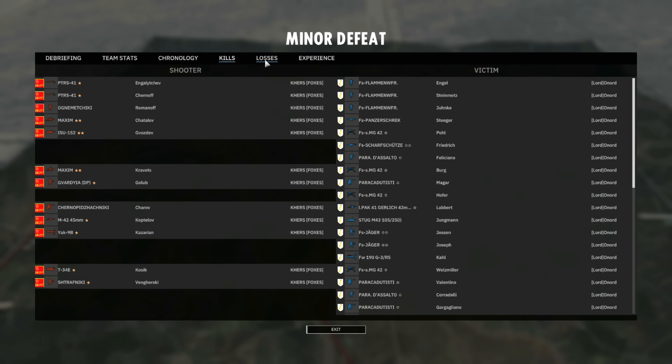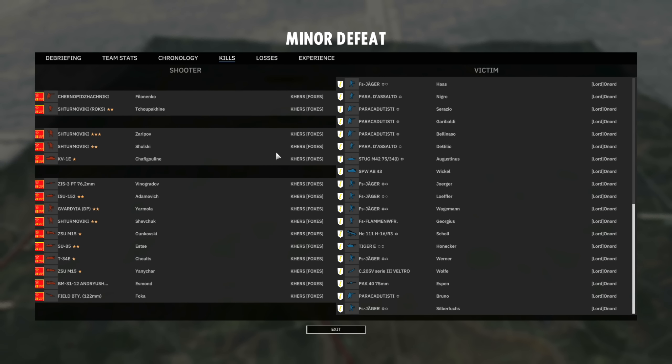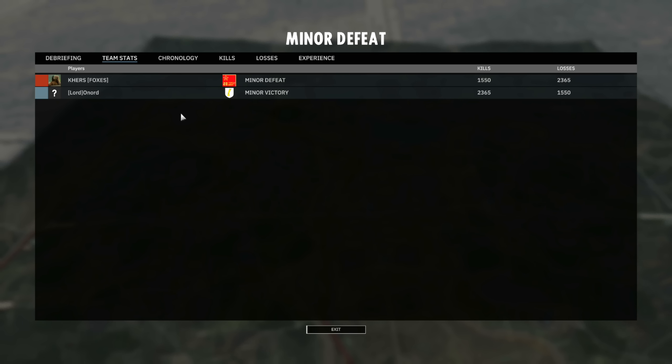If we look at the actual kills, Kurs didn't really have many standout units — a Strafniki that did very well and that was about it. Over on Onord's side, right off the bat we have Falschmjagers killing several units, Parachadudisti killing several units, Parasalt killing several units. A PAK-40 killing a Strafniki, a Stomoviki, and a KV-1 — that's a lot of points lost. Those kinds of trades add up in a hurry and it gets very very hard to catch back up. I do think this game Kurs just got outplayed. A good game to both of them, but Onord just played better this game.